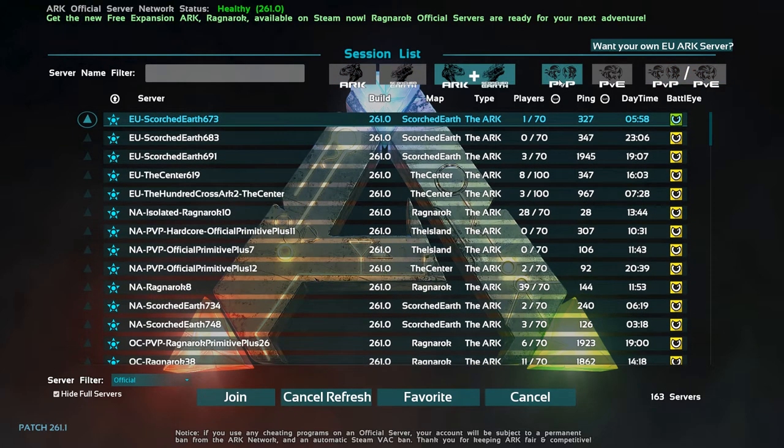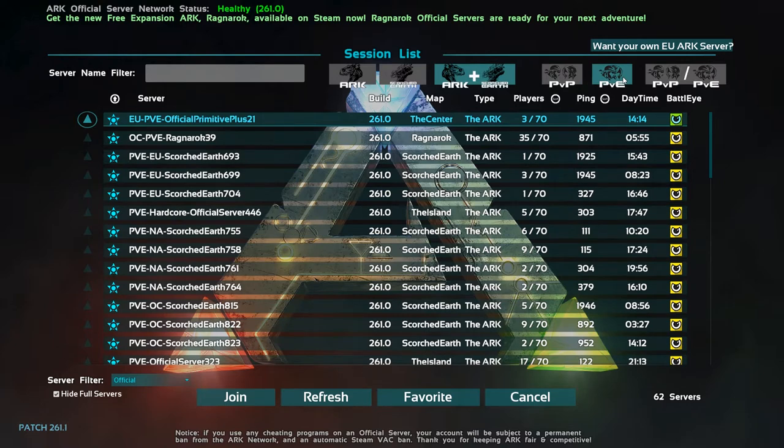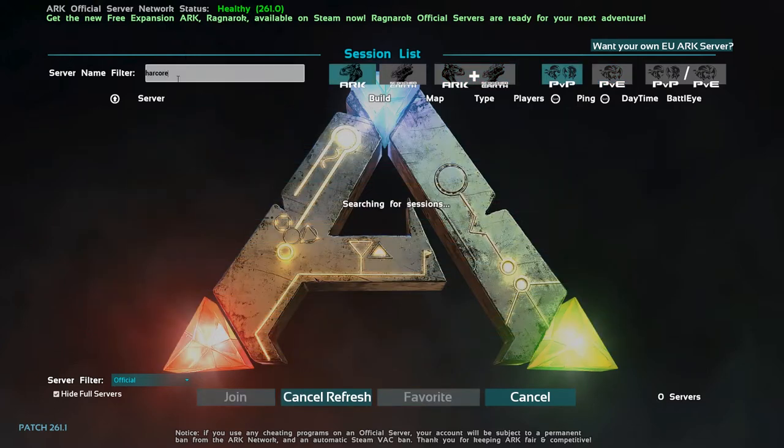You can search by PVP servers where everyone's going to murder your face, or PVE which is a nicer, more relaxing way to learn the game — though the downside is you can't destroy other players' buildings, so if someone's built where you want to build you're out of luck. Within official servers there are also hardcore servers — once you die, you're dead and that's it.